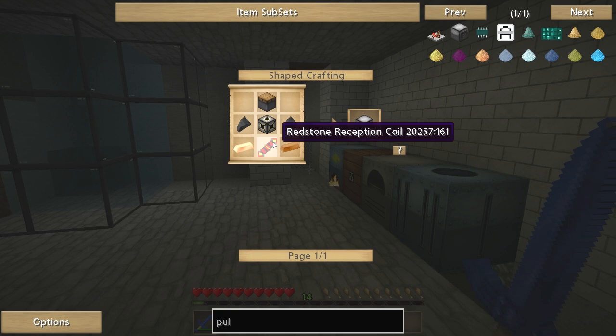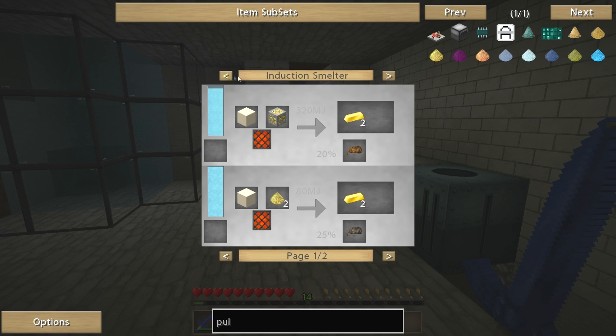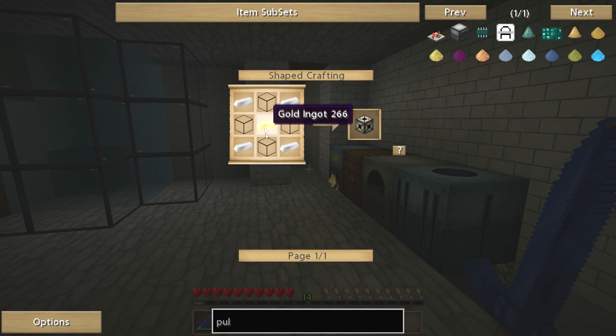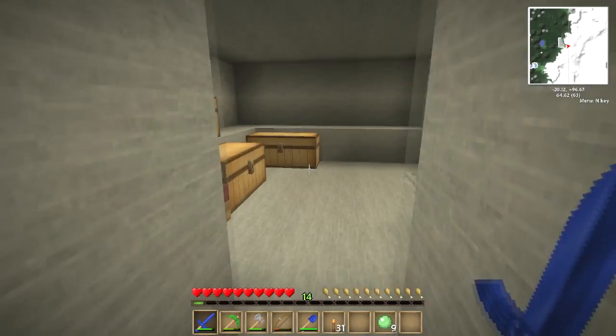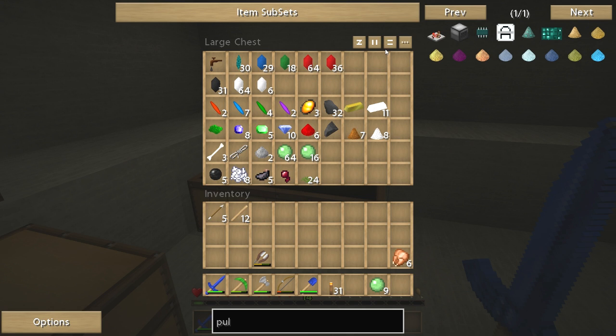So we need a piston, some flint, some copper, and a machine frame. This is a bit more complicated, isn't it. We've got a bit of dust — I'm going to put all this away and come back when we know what the bloody hell we're doing.